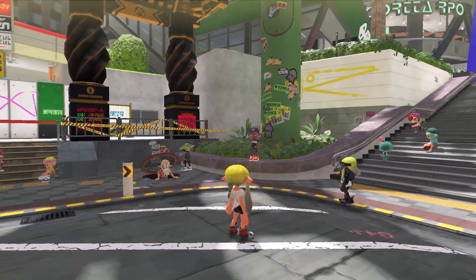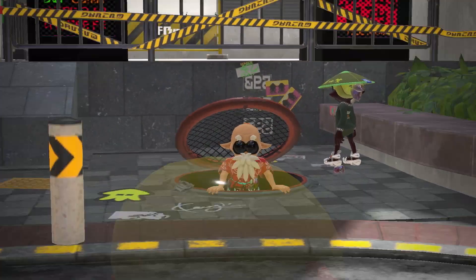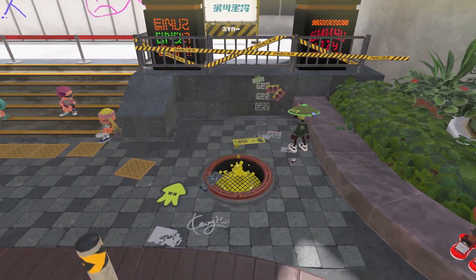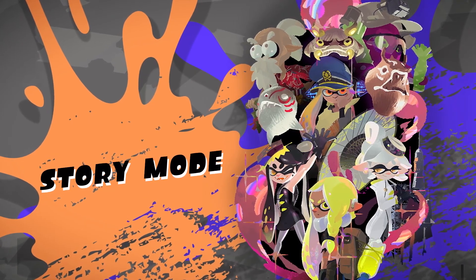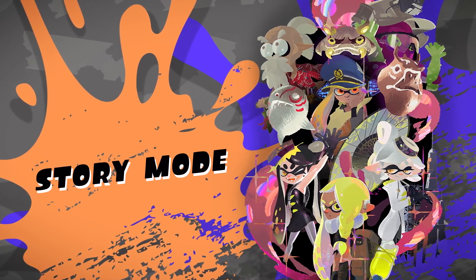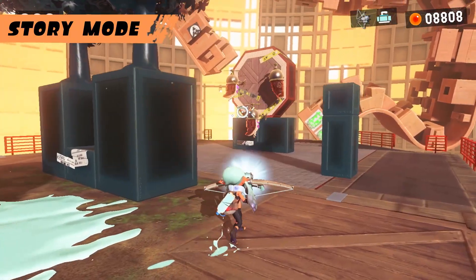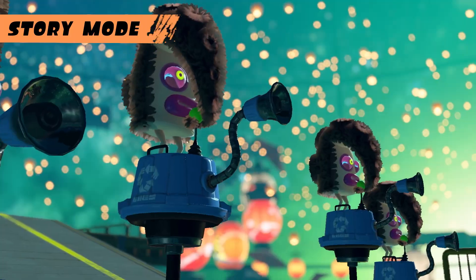Next, let's check out this rather suspicious manhole. This is the entrance to the home of the Octarians, the arch-enemies of the Inklings. Use all kinds of weapons to face down the Octarian army, who for some reason are growing fur.